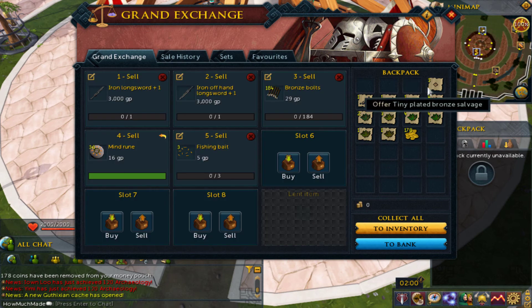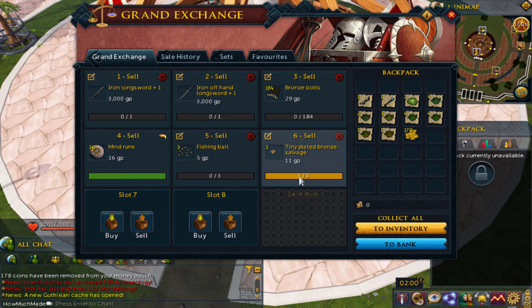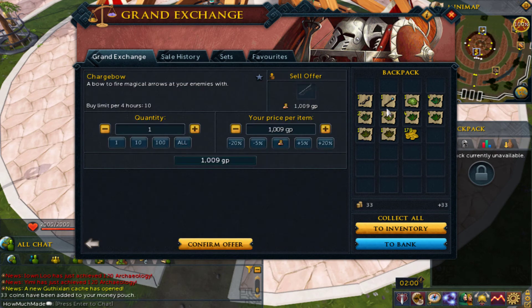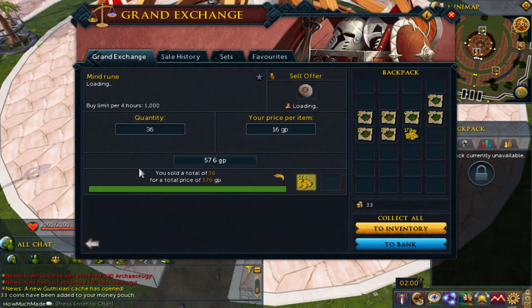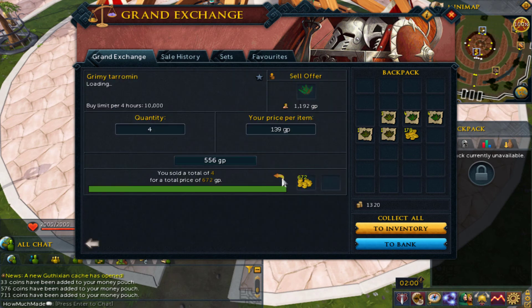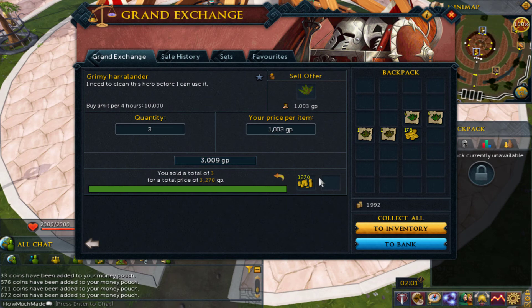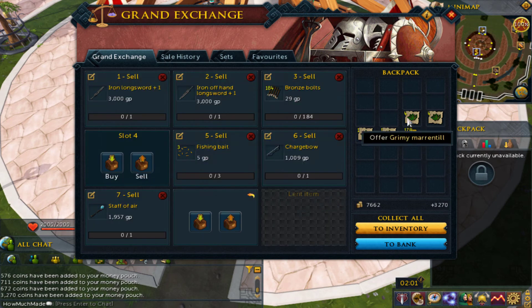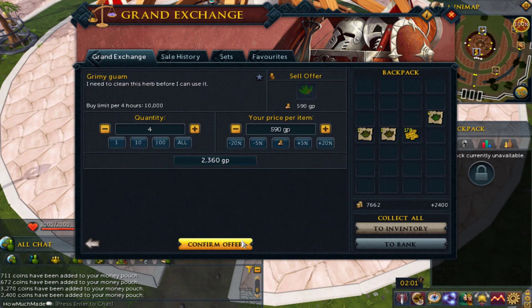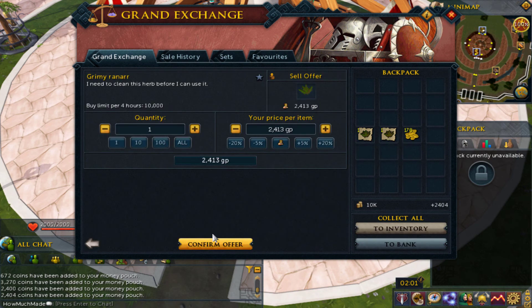Selling everything at mid price again. This one we already know sold for 11 but we'll try it again. I don't remember exactly what sold mid and what didn't. Look at that — cabbage, 711 coins. But yeah, we got a lot more herbs, a lot more types of herbs than free-to-play, and that's where the extra money is actually coming from — those extra herbs, which are really nice.